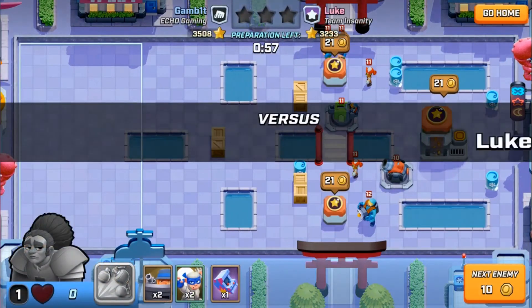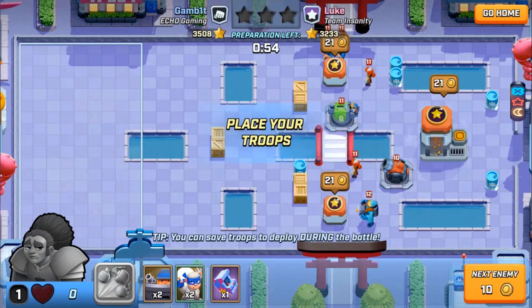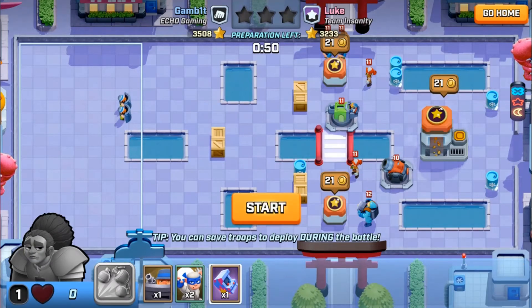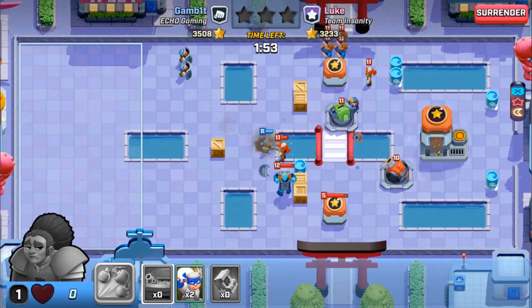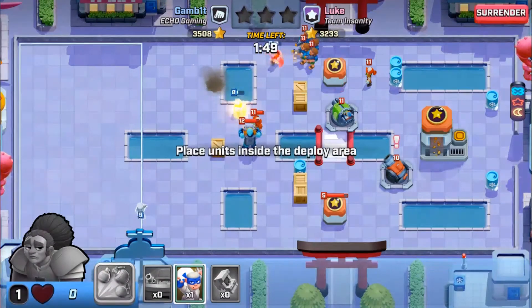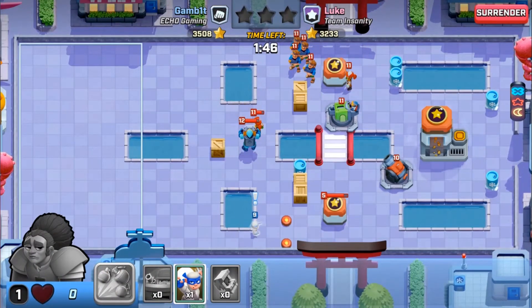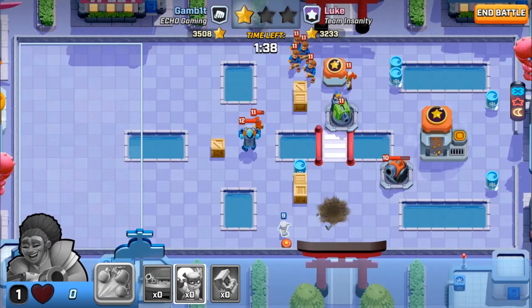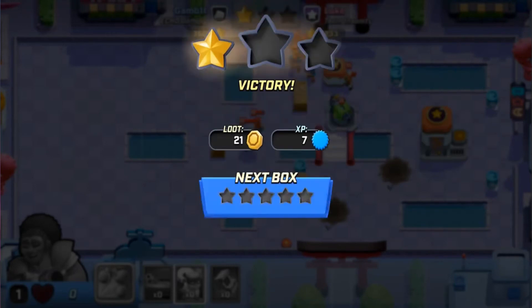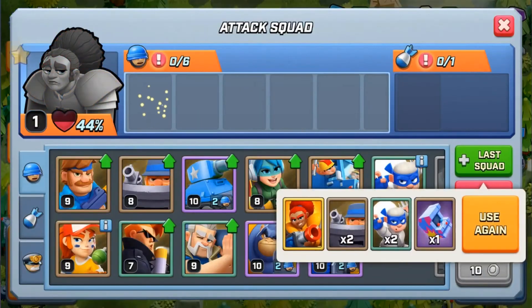Let's do a couple more attacks. Might be able to two-star this base if we play it right. We want you to go up here — I need you guys to run farther up. There you go. Ninja's going in. If this ninja can take out this mortar — now the turret's going to kill him. Hopefully he'll get a swing on this gold storage and get me an extra couple gold. Nope, not going to happen. Turret's a little too strong. I'm hoping there's a lot of balancing in this update as well — the gorillas are too weak, the turrets are too strong, and obviously the lasers are too strong. I've been preaching that for years.